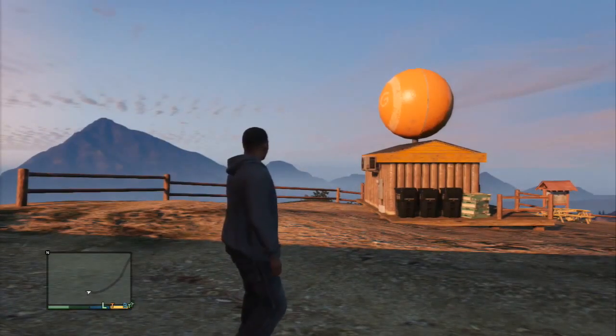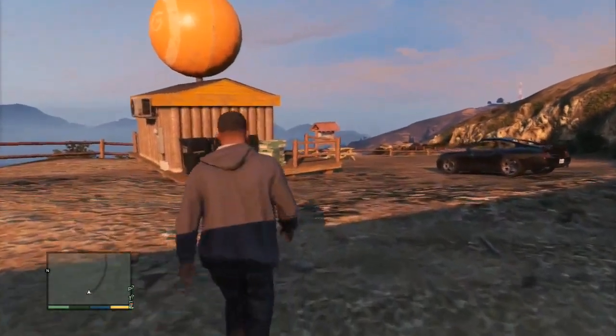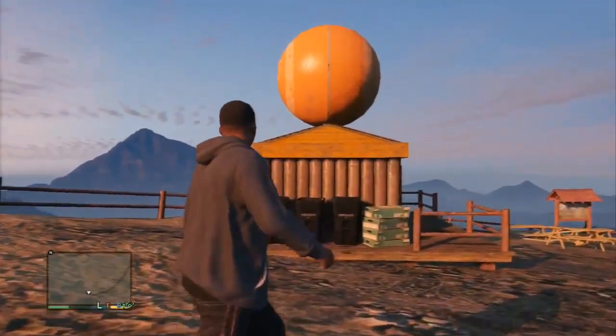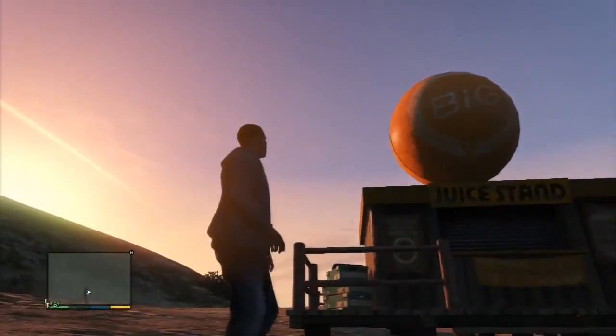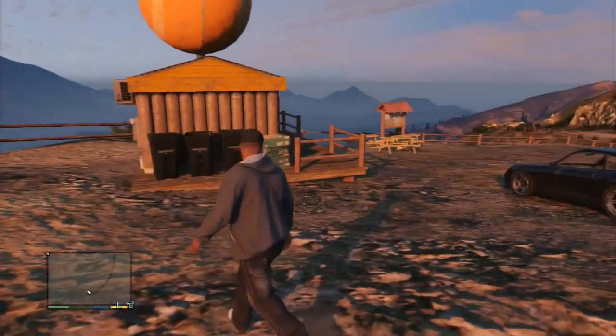Hey, what is up guys? I'm TravisTun1 here, commentating for RSP Productions, and today we have a cool new little easter egg on the new Grand Theft Auto GTA V. Basically what it is is just a giant ball on top of a building that you can actually knock down, and when you do that, it'll roll down the hill, and it just looks really funny.